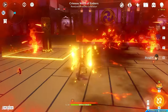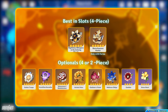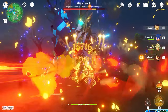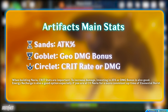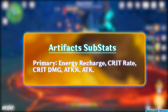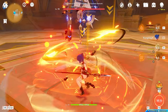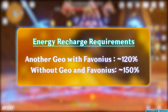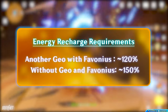If you don't have those artifacts, you can use a 2-piece combination: for example, 2-piece Archaic Petra for 15% Geo Damage bonus combined with 2-piece Gladiator's Finale or Shimenawa's Reminiscence for 18% Attack bonus. Since her kit revolves around attack, give her an Attack% sands, a Geo Damage goblet, and a Crit Damage or Crit Rate circlet. Focus on Energy Recharge, Attack%, Crit Damage, and Crit Rate for substats. With her 60 burst cost and 2 skill casts, she doesn't need a lot of energy — with another Geo unit and a Favonius weapon, she needs at least 120–130% Energy Recharge; otherwise around 140–150%.